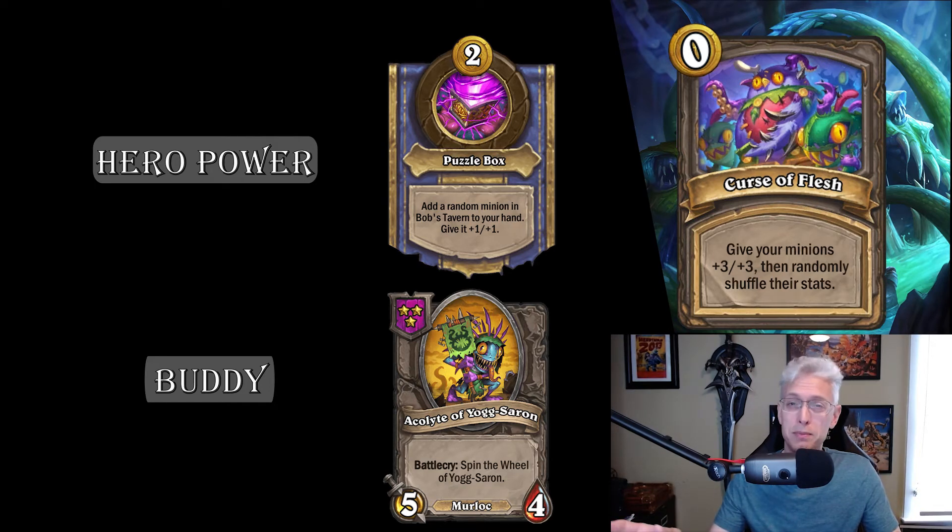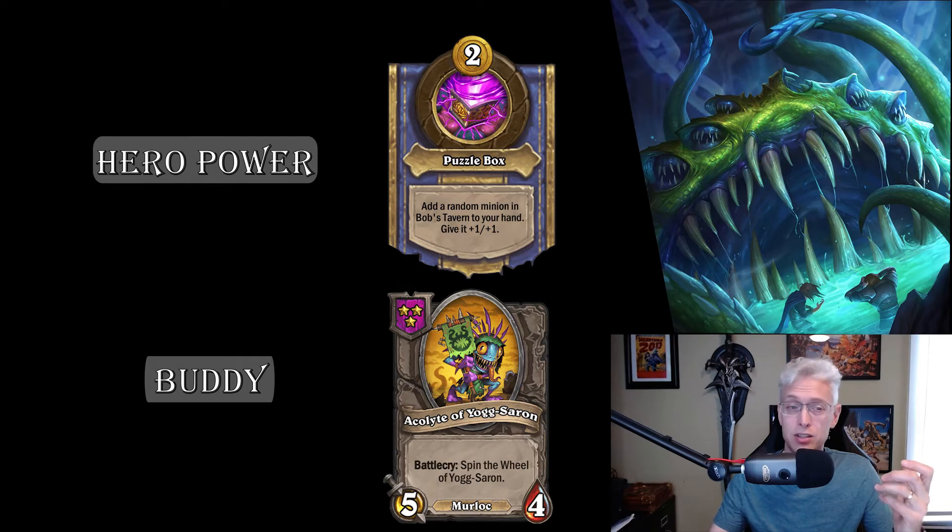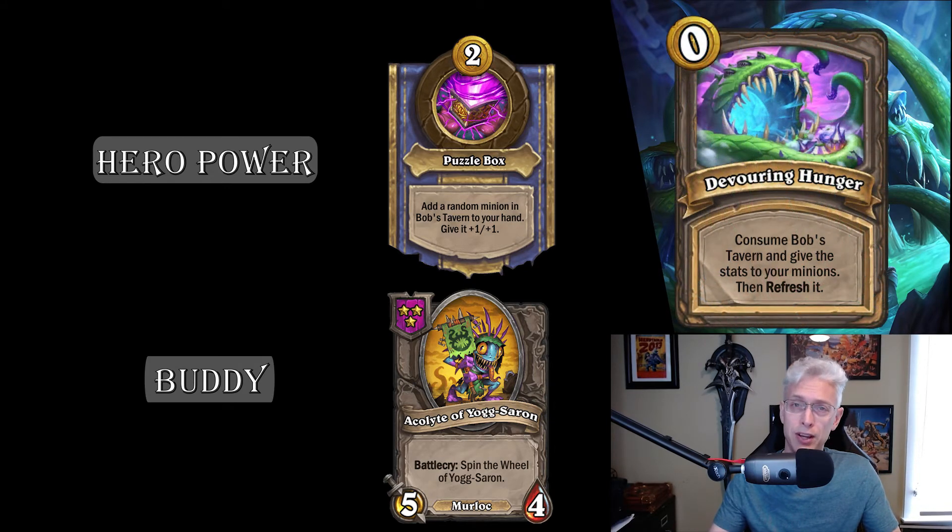Hopefully you weren't looking to sell anything when the stats shuffle, because it's bonkers when it happens. If you can, maybe move a minion off the board that you don't want buffed, but it's so random I'd say just have fun with it. The next result is: consume Bob's Tavern and refresh it. Think of a Fel Bat eating all the demons — in this case it eats the entire shop, gives those stats to your in-play minions, and then refreshes the shop for you. Great randomness, unless you wanted something in the shop, because then it's just gone.